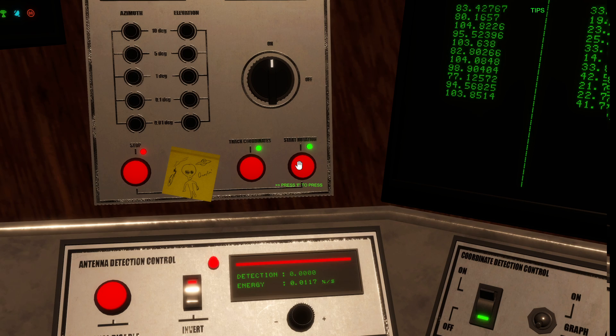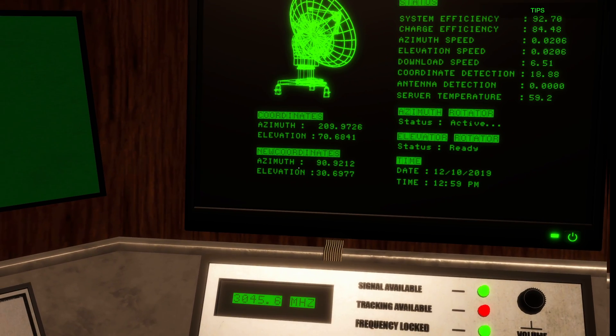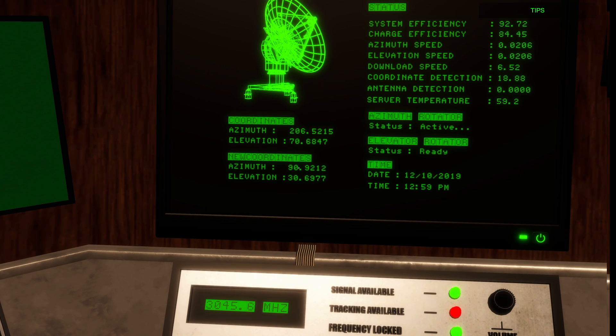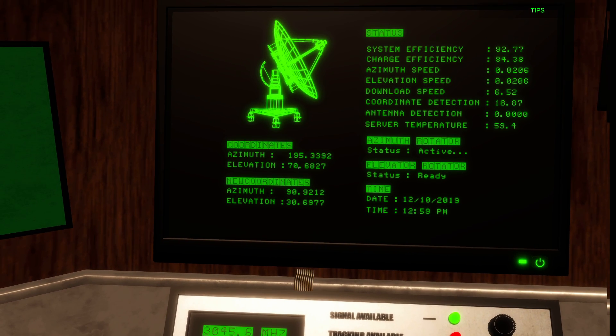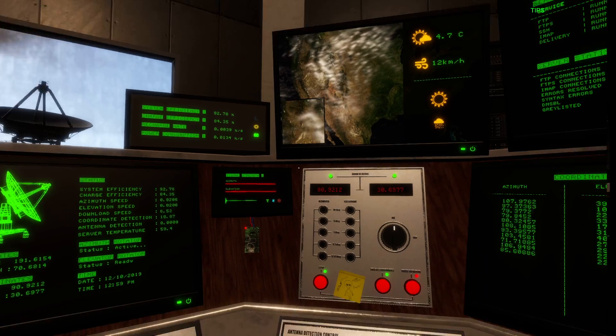Click 'Start Rotation' — this will start the antennas moving to meet the coordinates you just put in. Our new coordinates are 90 azimuth and 30 elevation. I was at 202 before, so the antenna has to travel all the way down to 90, and the elevation has to go up to 70, so this could take a little while.